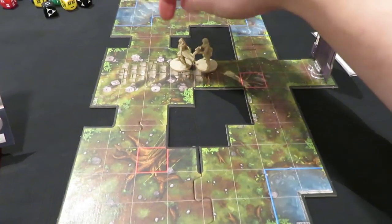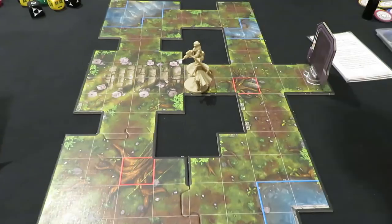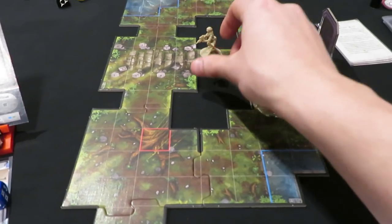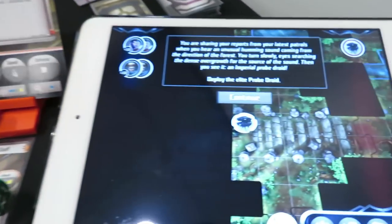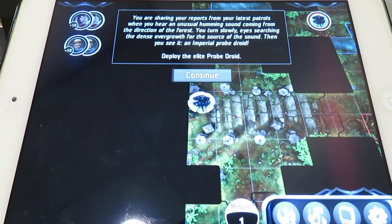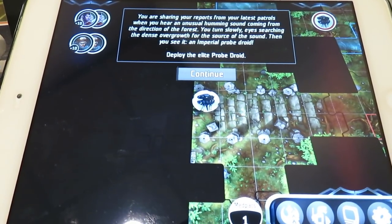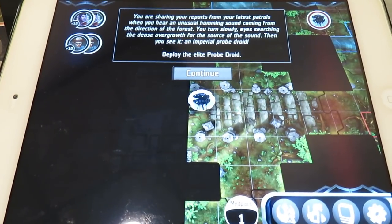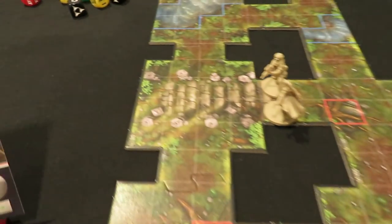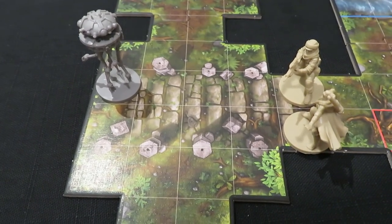I was tempted to put Diala up front since we can see a probe droid, but that wouldn't be fair — we wouldn't have known it was there yet. So I'm keeping both heroes lined up in the middle. The narrative continues: you hear an unusual humming sound from the direction of the forest, you turn slowly searching the dense overgrowth, and then you see it — an imperial probe droid. Deploy the elite probe droid.